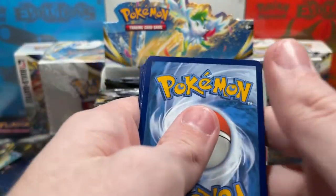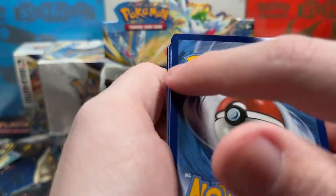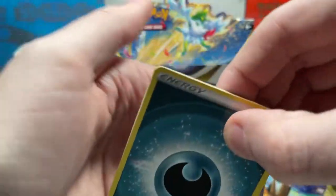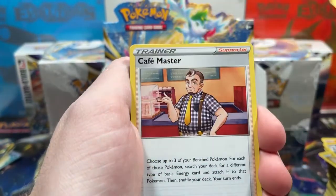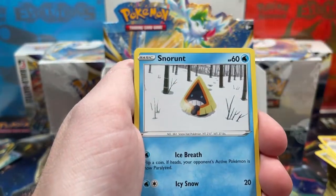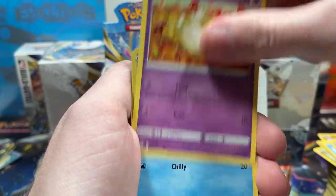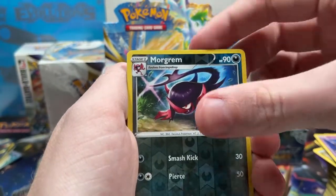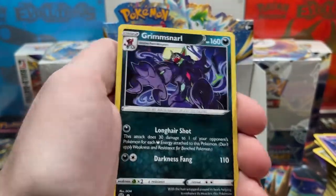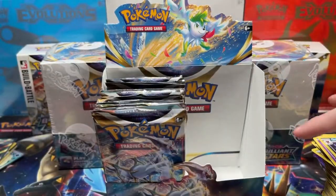There are a lot of cards in the main set. We've got Weavile, Fracture, Cafe Master, Snorunt, Nosepass, Milcery, Comfey, Dedenne, Reverse Morgrem, and Grimmsnarl regular rare. We haven't pulled any Arceus yet — that's on my hit list. We want to pull an Arceus V, or V-Star, or gold card at some point.